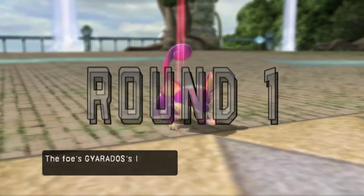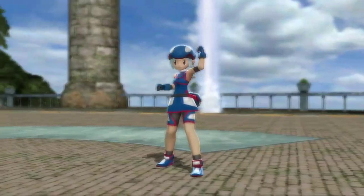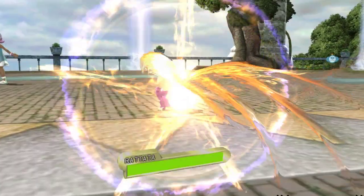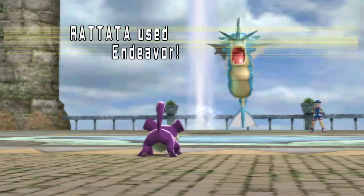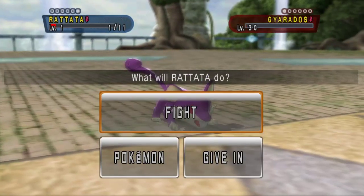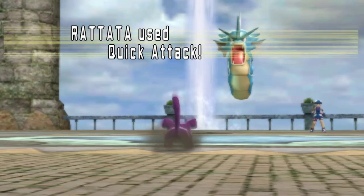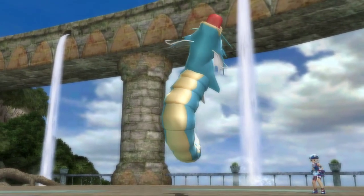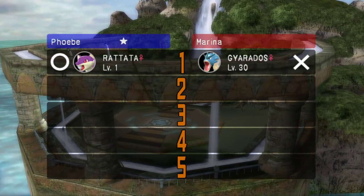Rattata versus Gyarados — wait, that's how match 1 started! The very first match started with Rattata versus Gyarados, that gives me good hope. That was Natural Gift last time, this is Fire Blast — just don't burn me. Because if it burns me, that's the end of the fight. And this is the final. Rattata, five out of five — the original Fear Pokémon does it, and gives us a lead in rank 8 level 30 open of Waterfall Colosseum. Looking good.